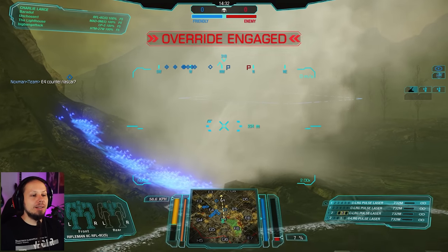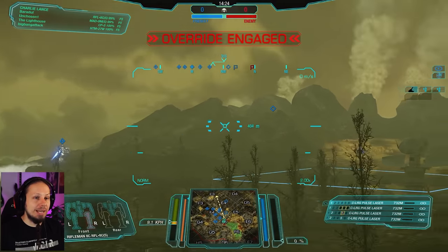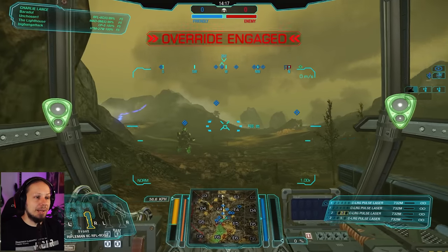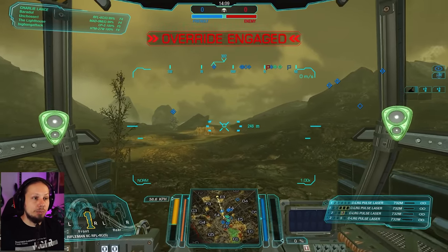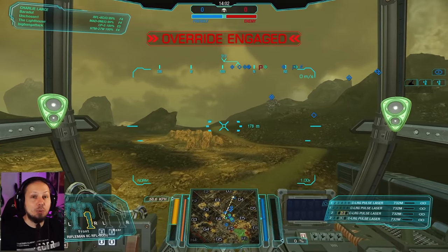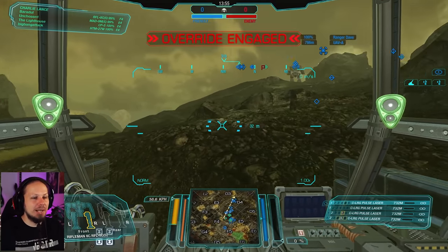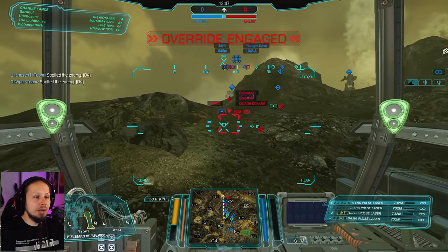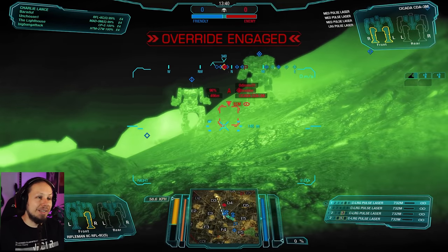Second game of the day — we are playing Caustic Valley. I motivated my team to go to the left side. I don't want to NASCAR; ideally I'll stay here because that's about 400 meters, and enemies will be coming from the caldera on the left side. Let's try a counter NASCAR, going to the Echo 4 area. One thing to point out — I could try to set up on a flanking position but I'd be susceptible to getting killed by lights. I can't really defend myself with this build.